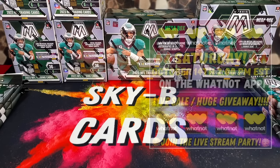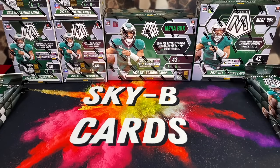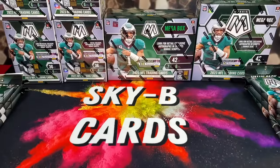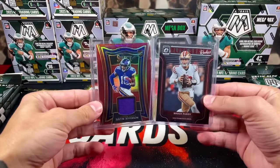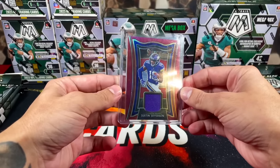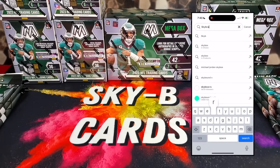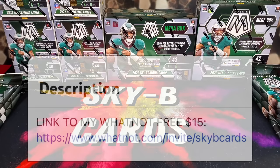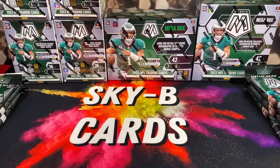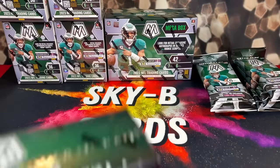Quick heads up: I will be going live on Whatnot this Saturday, October 14th at 2 PM EST. There's going to be a huge sale and I'm even giving away some boxes of Mosaic Football — all you have to do to qualify is be there during the live stream. I'm also putting a Brock Purdy Optic rookie and a Justin Jefferson rookie patch from Select for two dollars each in my Whatnot shop. If you don't have an account on Whatnot, sign up using my link in the description and you'll get $15 to spend however you like.